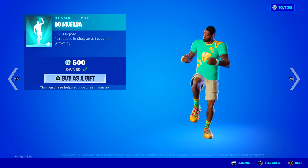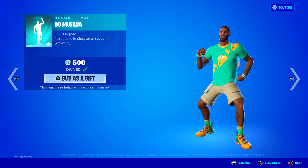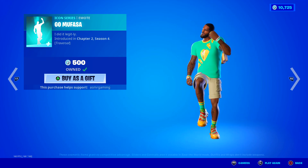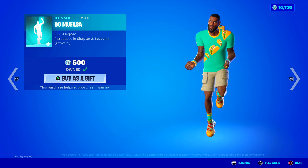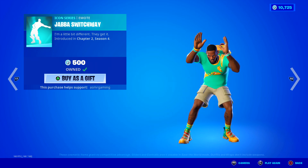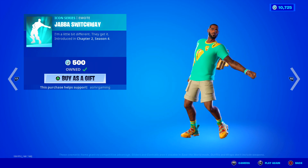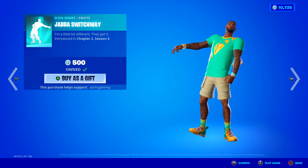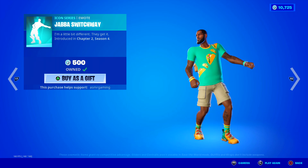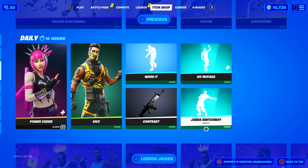Go Mufasa — this one's awesome. It's a traversal emote: just laid back, chill dance. I love it. Good dance, good music — definitely recommend. Jamba Switchway — if you're a fan of DaBaby, this is for you. Let's go! 500 V-Bucks. Good emotes on the item shop today.